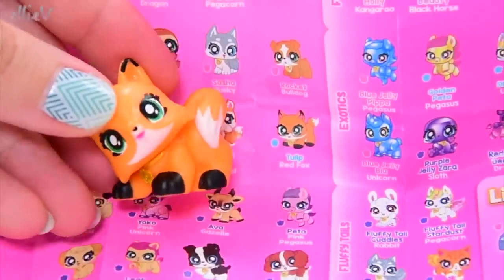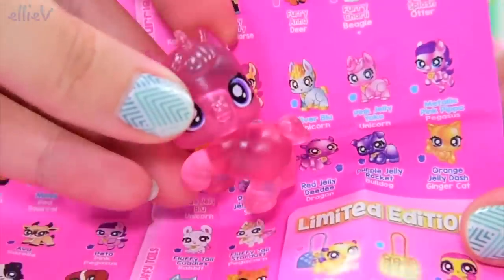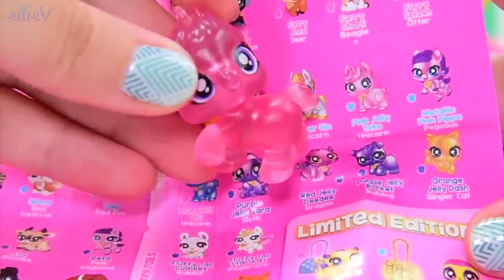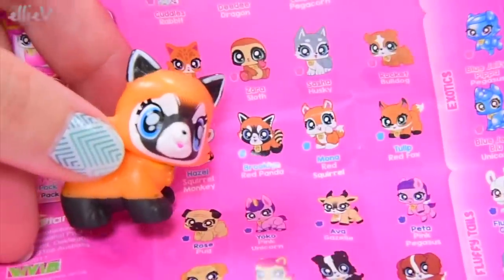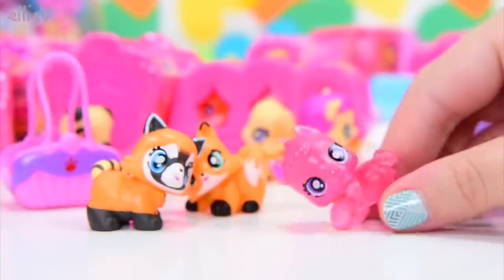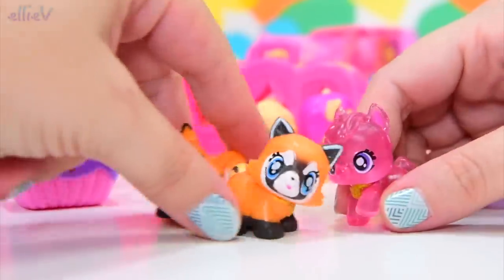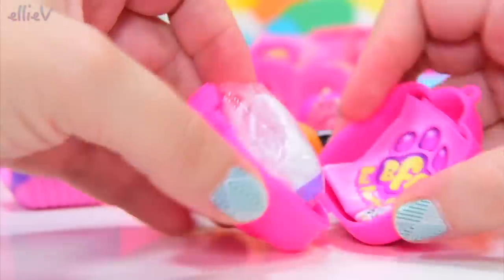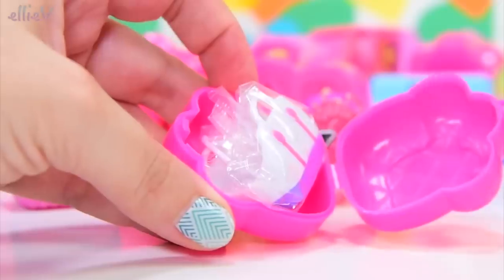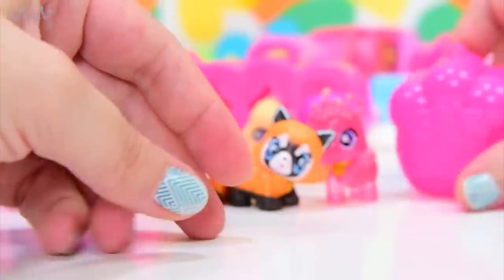This here is Tulip, a red fox. And Tulip is a common. And this cute little jelly — the jellies are all over here. This little kitty is a unicorn, it's Pink Jelly Yoko. The jelly ones are just gorgeous. And this is a red panda — that's a cute little red panda, it looks an awful lot like the fox. My Yoko does not want to stand up — it's a good thing you can turn their heads around to help them balance. What is hiding here in the locket? Here's our information pamphlet, and we've got a bag — we've got another bag and a cute little locket that we can hide them in.